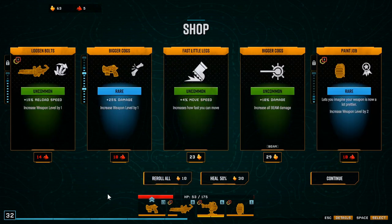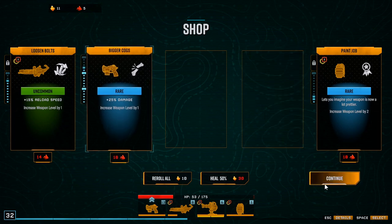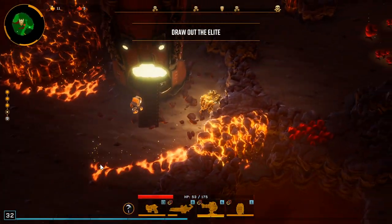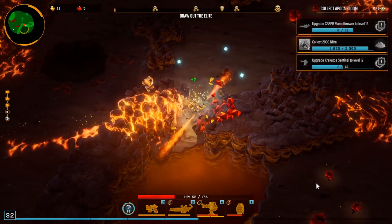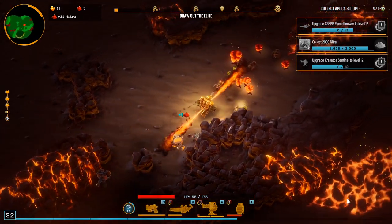Pickup radius, I'll take that. Move speed and beam. I feel like we're pretty good. We need one, two, three, four — we need five levels for this guy, four for this guy, six for this guy, and we haven't even done anything with the grenade yet. We got one more wave till we get to it, so I think we're in a pretty good spot.